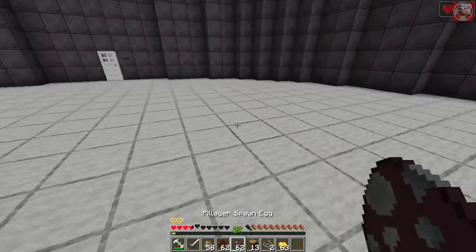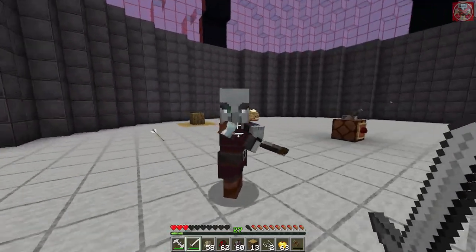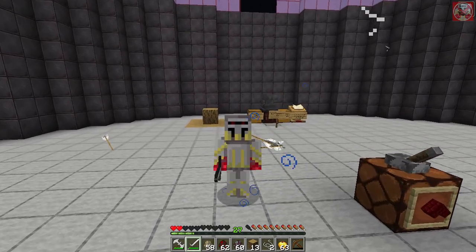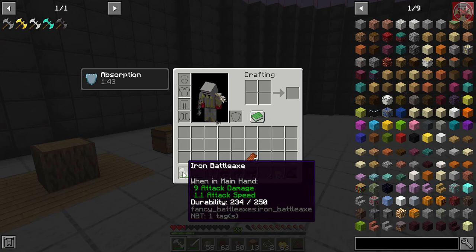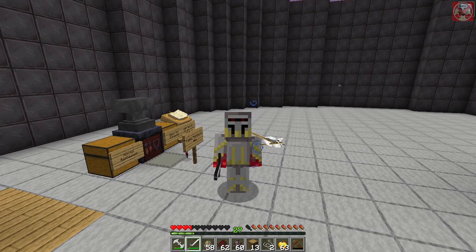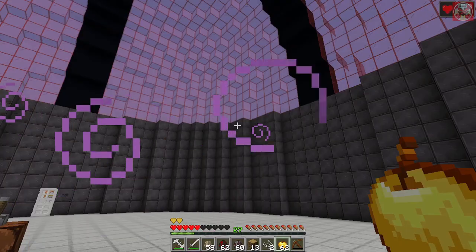Comparing the iron battle axe to a regular iron sword — swords swing much faster than battle axes, so it's a trade-off: more power for less speed with the battle axe, versus slightly less attack damage but more speed with the sword. In their own ways, both can get the job done in the right situation.